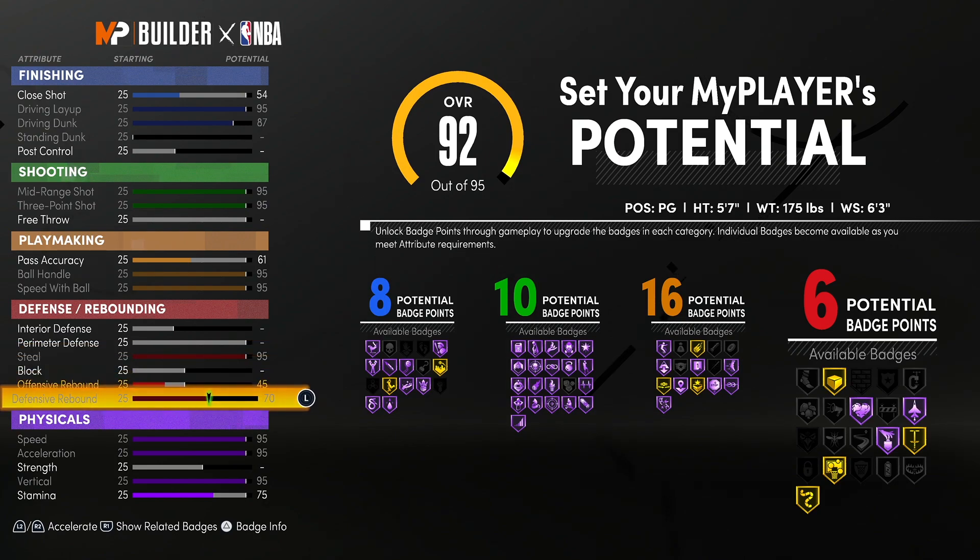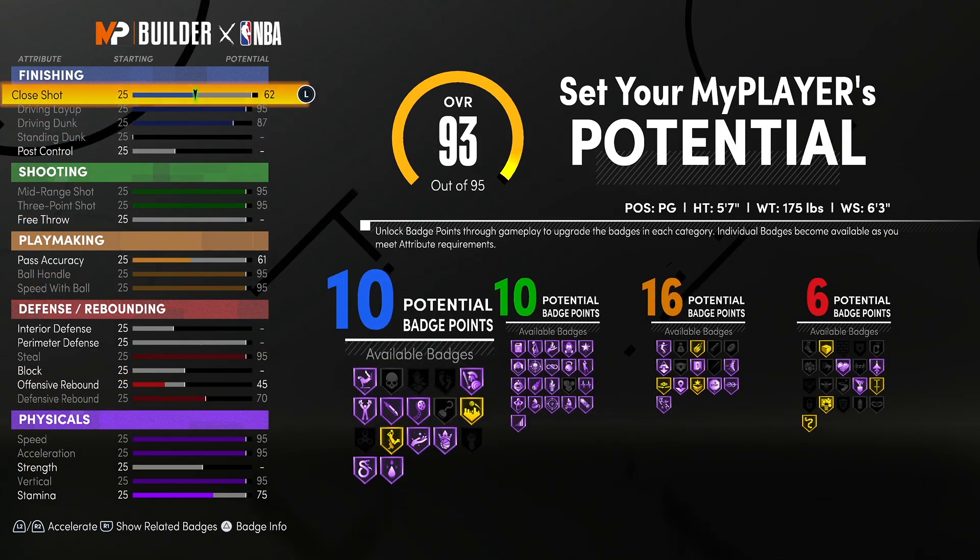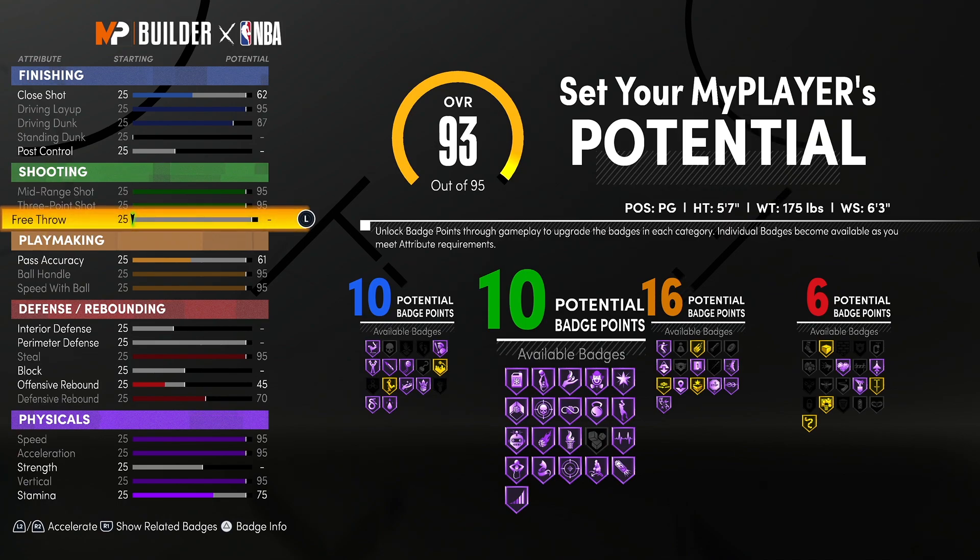Let's bump that to 70. I don't know about the finishing — I want more shooting. I need more everything honestly. Six defense I can get away with. I could do like bronze rebound, Hall of Fame Pickpocket, bronze interceptor. I'm not okay with that, but I think that's enough on the defensive side, considering this build is already going to get killed. But there might be something about it — what if this is like a good build on some weird stuff?